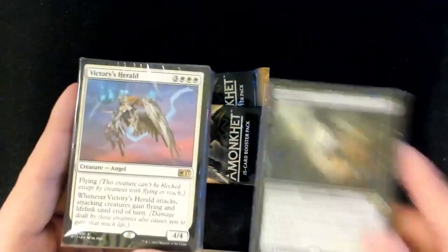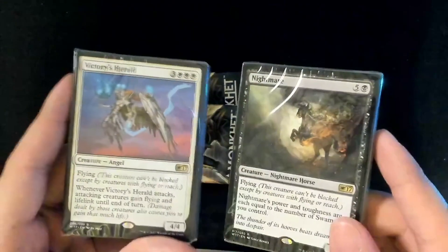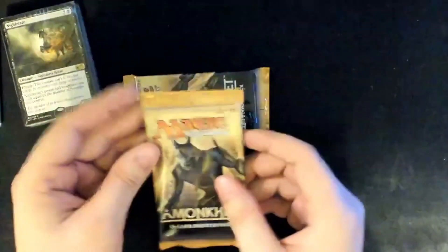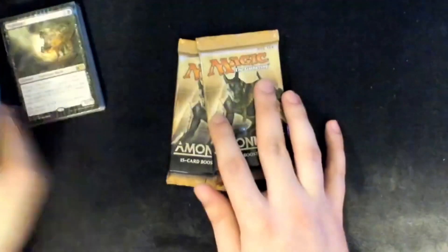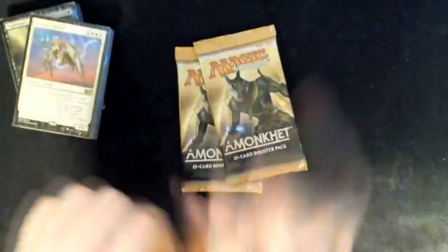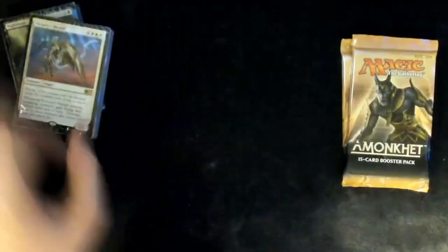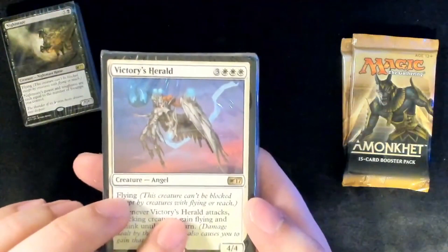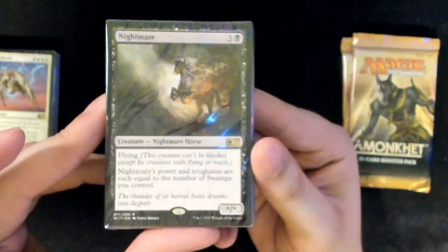So we have — it looks like a white and a black deck. They're not Amonkhet cards! Interesting. Let's go ahead and open up the inferior deck first. I don't mess with white mana — I just... it doesn't like me and I don't like it. We have an understanding.